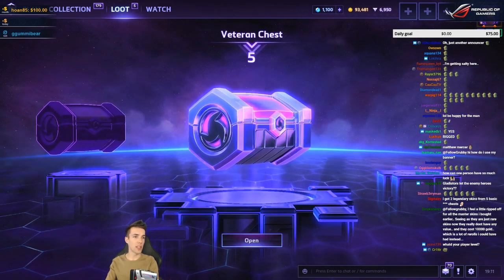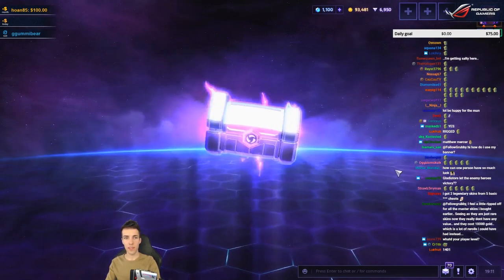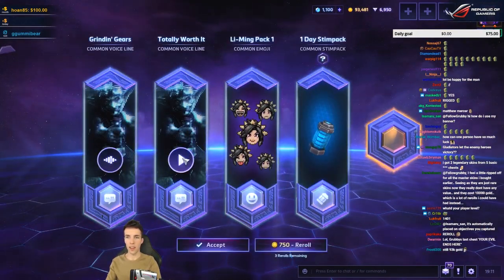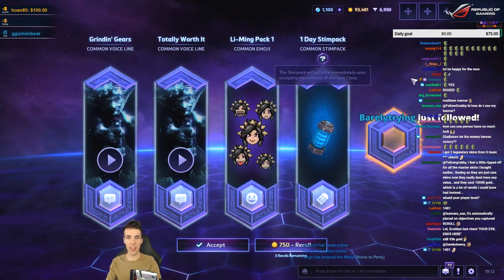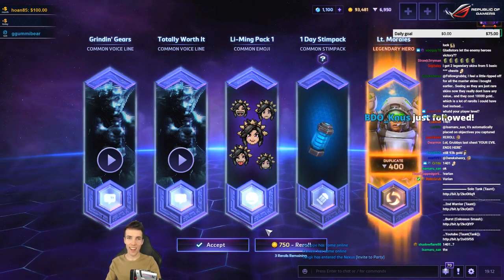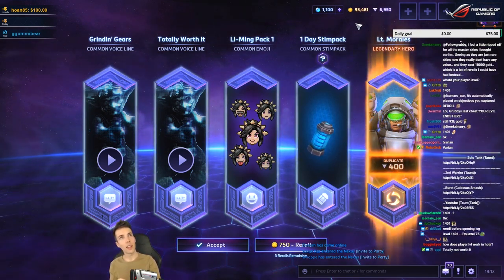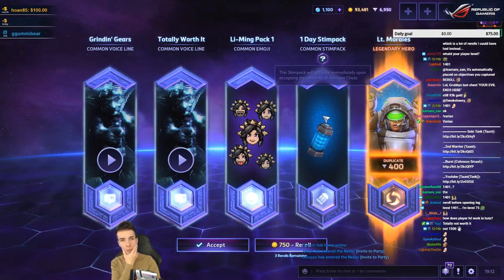Alright — the final five veteran chests! Let me guess. Gonzalo. Legendary! Okay, I think I'm going to go down some change. I went 13,000 gold over five veteran chests and all of my epics — just 13,000 gold spent, which I think has been pretty frugal.